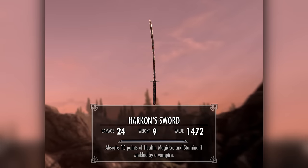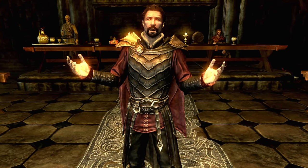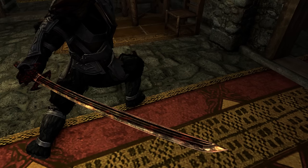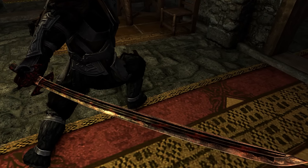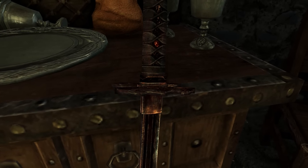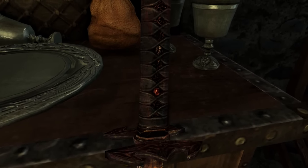Harken Sword. Harken might be a deadbeat dad, but his weapon choices are on point, as long as you're a vampire, that is. His blade can absorb your enemy's health, stamina, and magicka all at once. Sounds pretty sweet, right? Well, there's a big catch — the enchantment only works if you're a vampire.